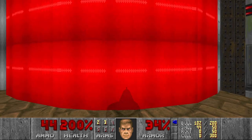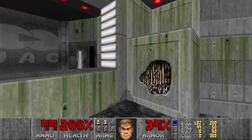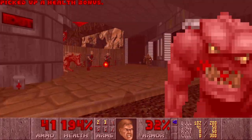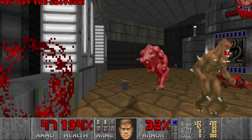Supercharge, give me that. Another donut action. What does this switch do? It reveals another teleporter. And I can see the exit already. The first level in Doom the Way it Did.